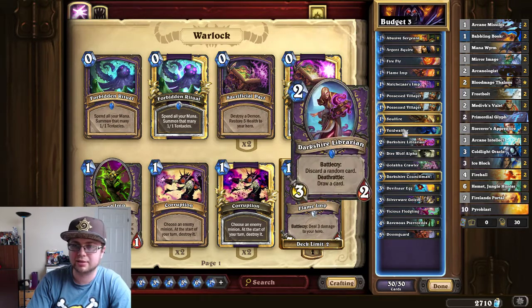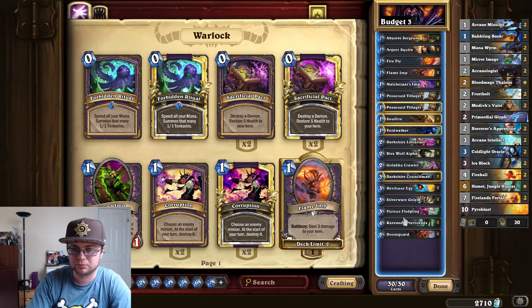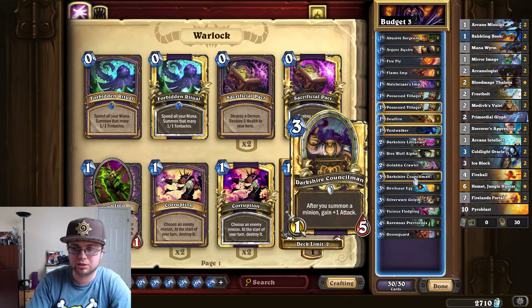We're not running too many discard mechanics — we have Soulfire, Darkshire Librarian, and Doomguard. Direwolf Alpha is there for a little extra damage, and Darkshire Councilman is just a great card. If they don't mess with it, it's just going to keep getting bigger and eventually win you the game.